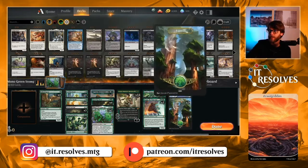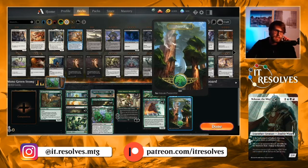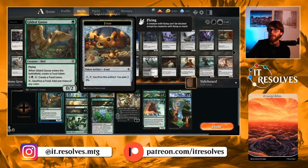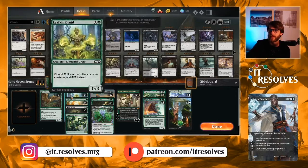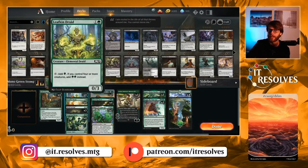So to go through the list here, we are running 24 lands — four Castle Garenbriggs and then 20 Forests. We can obviously sub in some Fabled Passages for deck thinning, but this is a starting list. In the one-drop slot, we do have four Gilded Goose — great for blocking early red aggro creatures, mana ramp, and life gain with the food mechanic. Leafkin Druid and Paradise Druid are both in at four each for ramp, giving us really 12 cards to pick from.